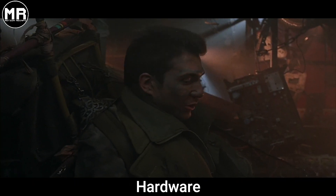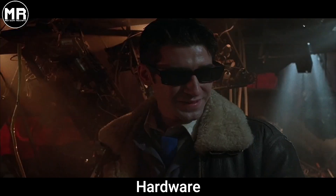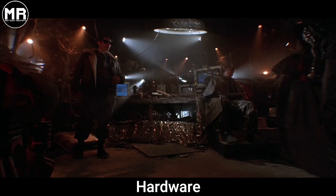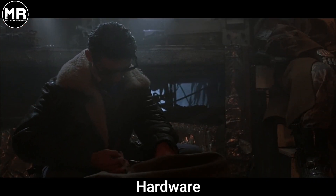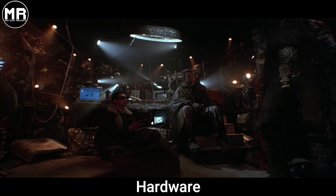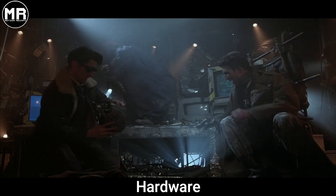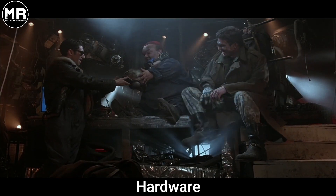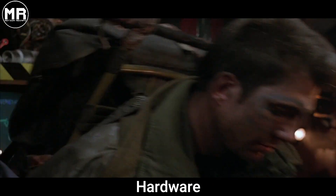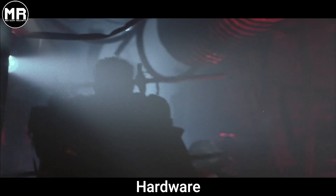Friends arrive at Alvi's shop to sell their goods, and after a short haggle, Alvi goes to a bathroom. At that exact moment, the mysterious scavenger from earlier shows up with android parts looking to make a few bucks. Mo uses that chance and buys the parts for a low price. The scavenger then leaves, and Alvi returns without knowing about the visitor. Mo then resells all the android parts to Alvi for a ten times higher price. However, he keeps an old android's head because he wants to give it to his girlfriend as a Christmas gift.